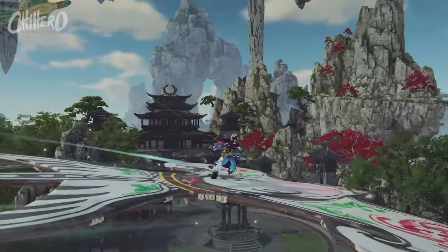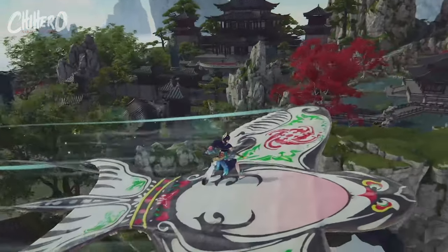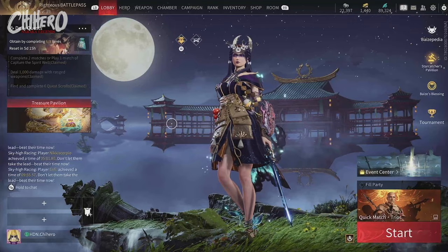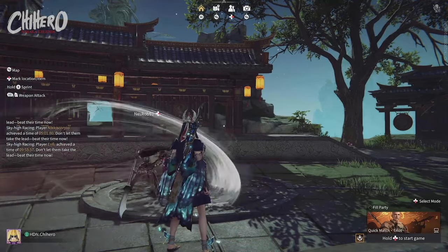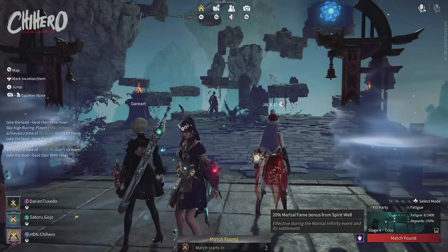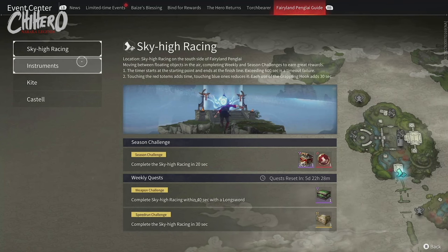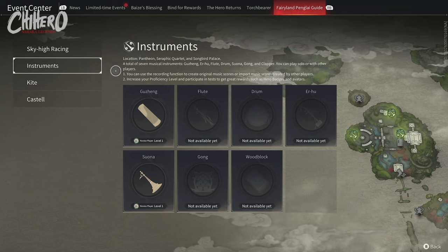With the new year and new season of Naraka, some major updates have been introduced to Fairyland Penglai. Let's dive into them. Players can access the area through the Event Center or shortcut button on the home screen of the game. You can explore or play various mini-games while you wait for your selected game lobby to begin. In the Event Center, you'll also be able to find a guide from the developers, but we'll be diving into all the various points listed there in this video.